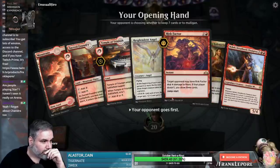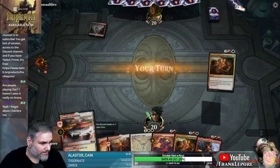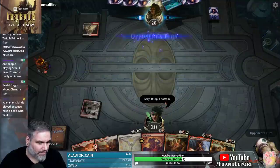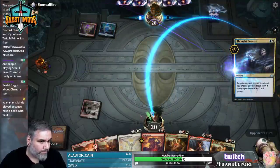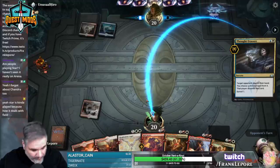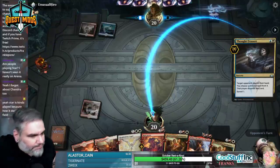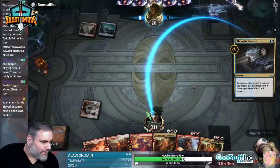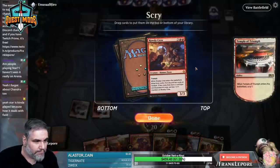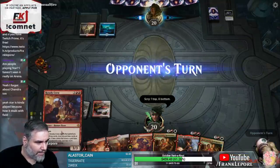Oh, this is keepable. This deck is killing it. I'm surprised. I'm going to bottom this because we do want a fourth land here. Angel in the trash can. Unless they have a lightning strike - yep, that's what I figured. Never thought I'd be keeping a Rowdy Crew on top, that's kind of funny.